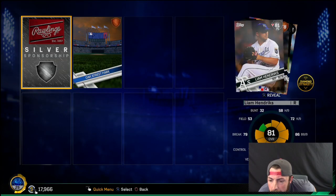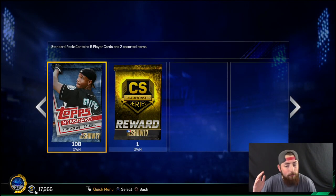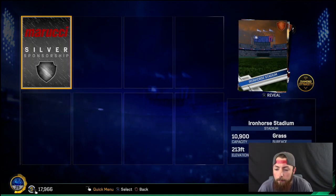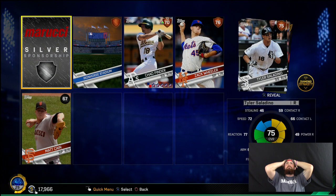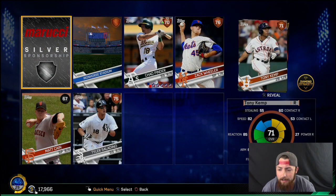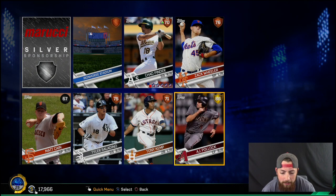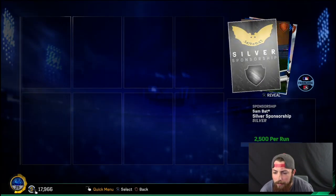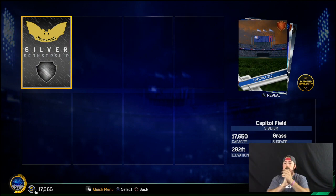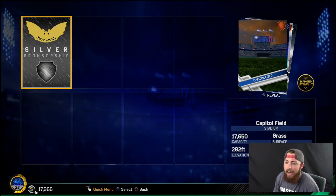There we go — oh, 81. We are getting a bunch of silvers. We've got an absolute buttload of silvers but no golds or diamonds. How's it going to be if I just pulled Mike Trout or Bryce Harper or something? Let's go, dude — we got an 86. Who's an 86? AJ Pollock. I'm pretty sure I already have him, so it kind of sucks. But whatever. We don't want golds, we want diamonds. And we got a freaking diamond!